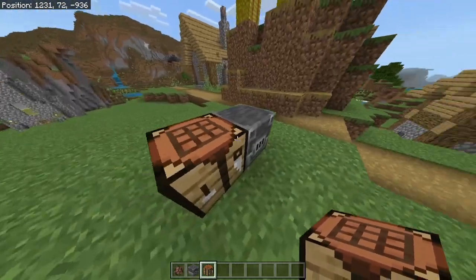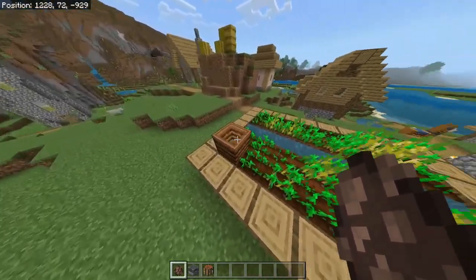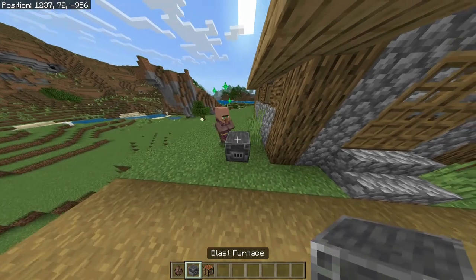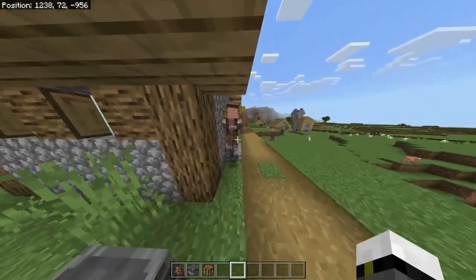This is how we craft the Blast Furnace. What we gotta find is basically a villager which is unemployed — without any working station — and we're gonna put the Blast Furnace next to it. As you can see, this villager over here is gonna have the work Armorer from the Blast Furnace.